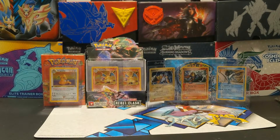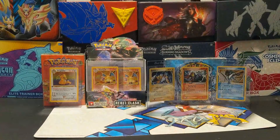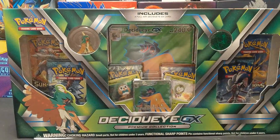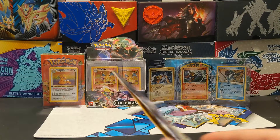Hey everyone, it's BBB, and in today's video we're just going to be doing some quick little openings. I got some unbroken box packed sleeves and I have the Decidueye GX box. It came with my Incineroar GX box, if you saw in my last video. Pretty much, we're just going to go right into it and start opening up packs.